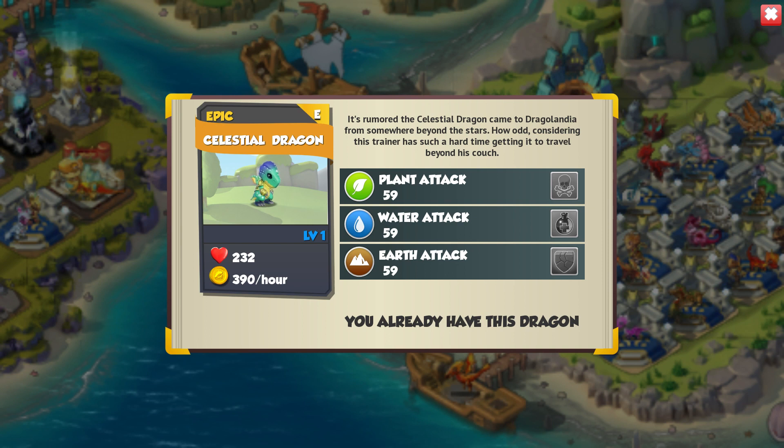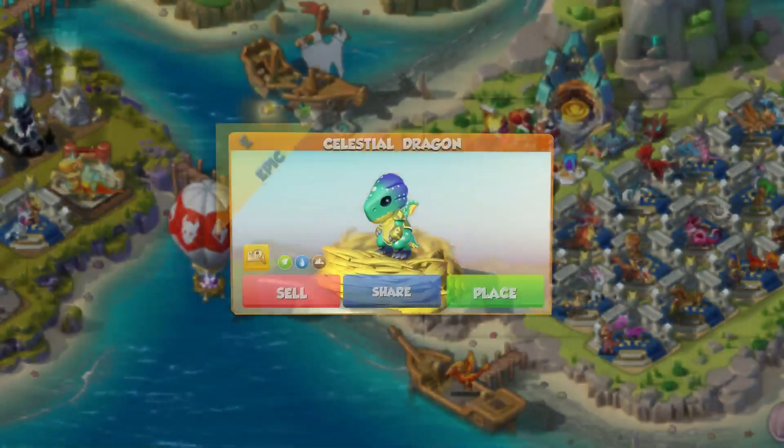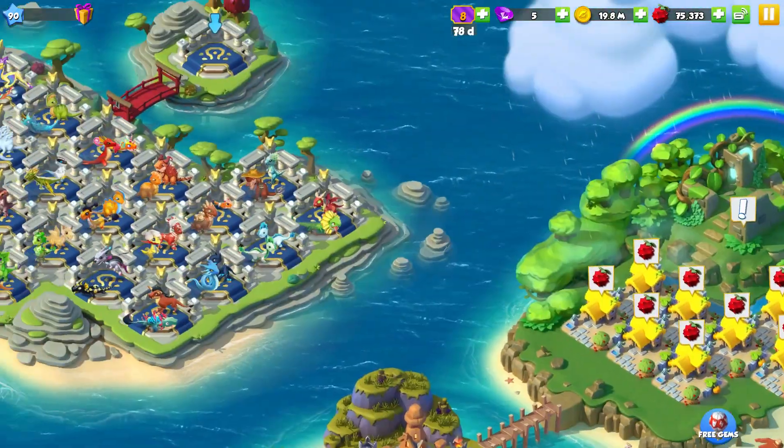It's rumoured this Celestial Dragon came to Dragonlandia from somewhere beyond the stars. How odd, considering this trainer has such a hard time getting it to travel beyond his couch. Sounds as lazy as me to be honest.